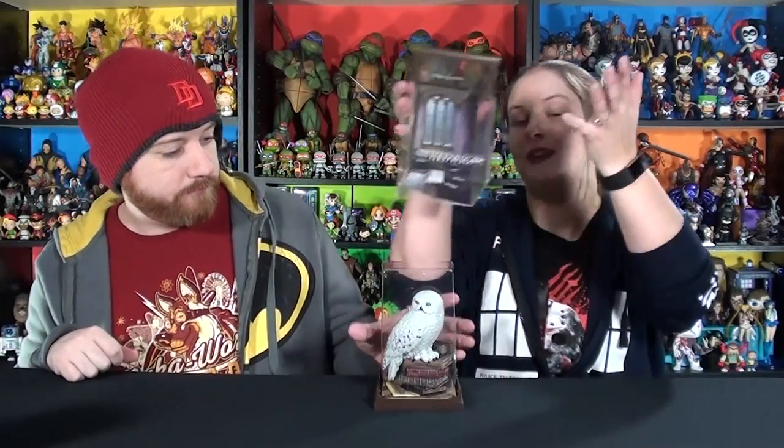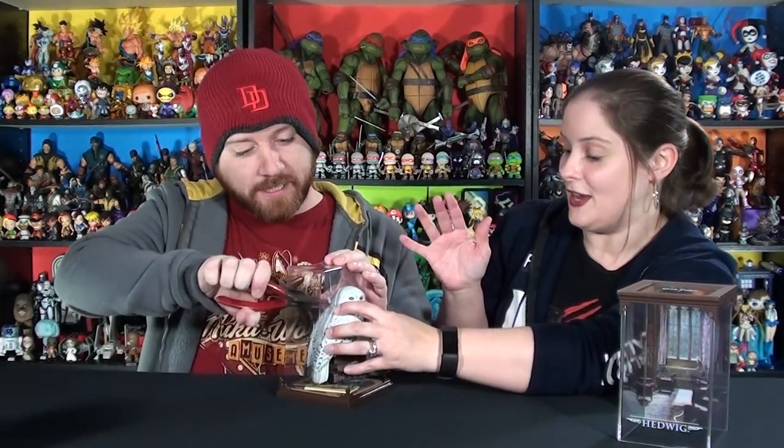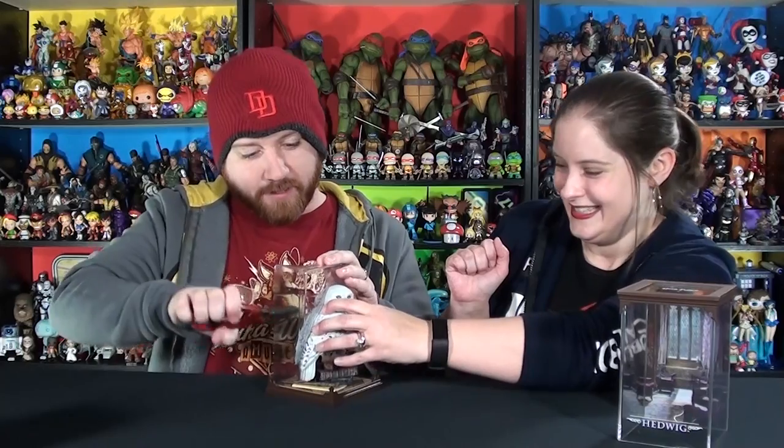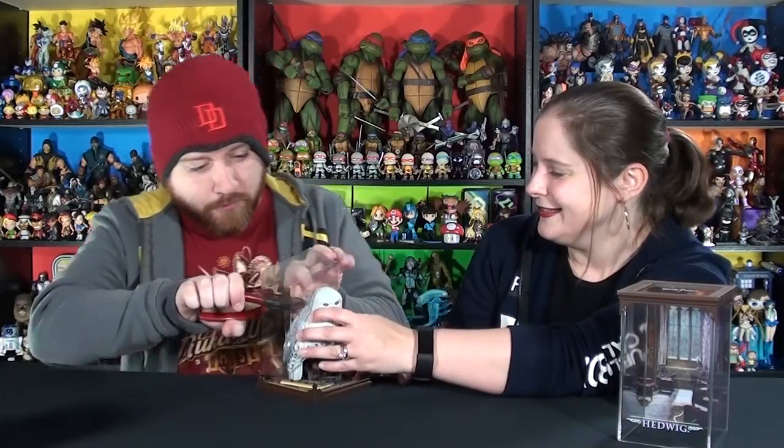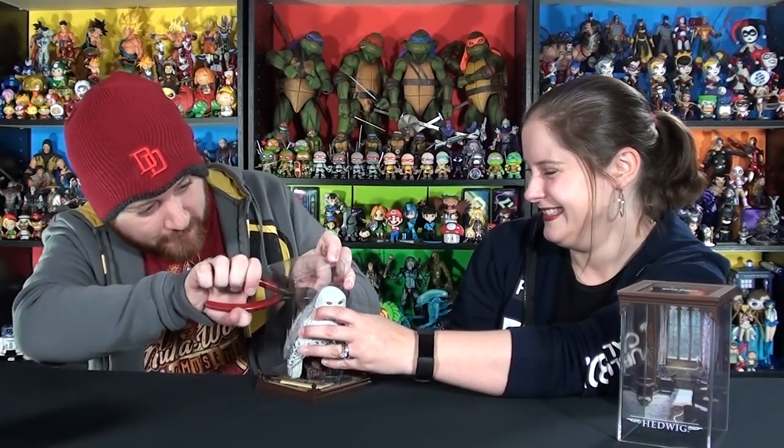They do come in these little kind of glass — well, plastic, but it looks like glass — little display pieces, so they look like they would be in a museum. They have the little background there, so you can see the Gryffindor common room is the little background. It's got tie wraps. Everybody has to have tie wraps. It's an odd little thing to have tie wraps — she's not going anywhere.